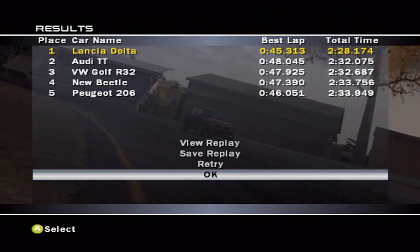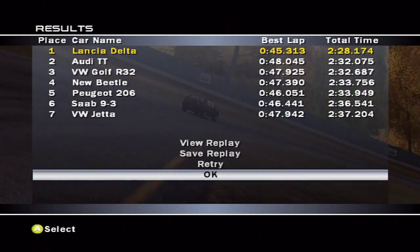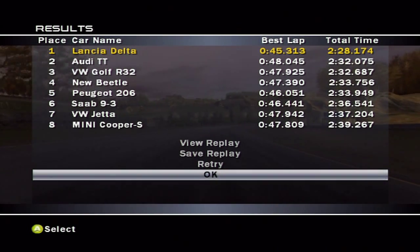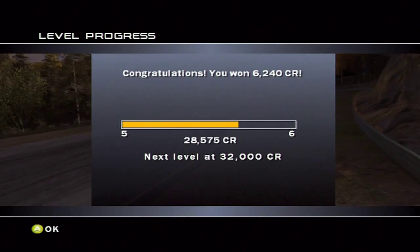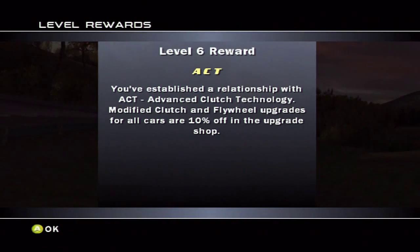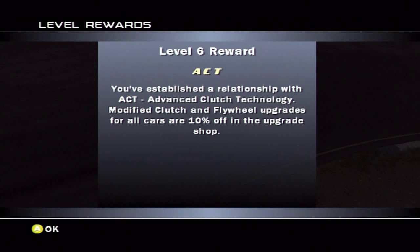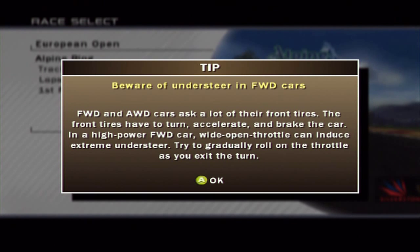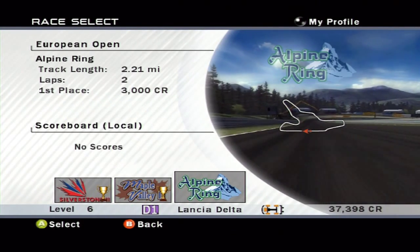By almost four seconds — not too shabby. Got the fastest lap. Reached level six, and ten percent off clutch and flywheel upgrades for all cars. It's updating the local scoreboard. Beware of understeer in front-wheel drive cars. We're going to Alpine Ring for the final race.